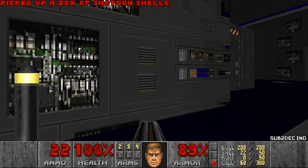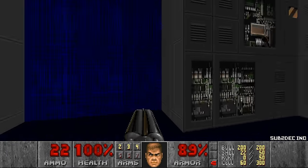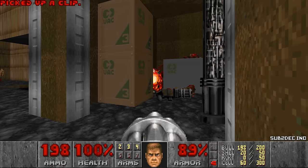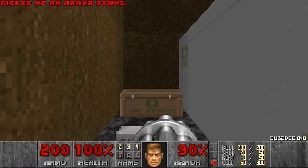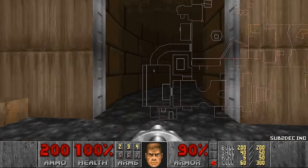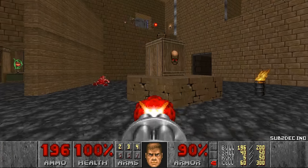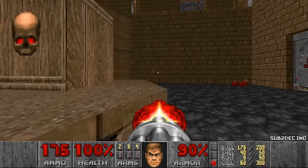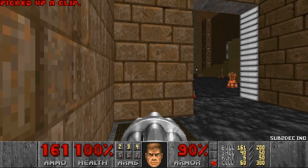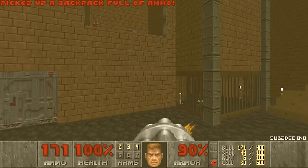A box of shells. I don't think there's anything here. Let's see a barrel — very nice. Box of shells, box of rockets, but no rocket launcher yet. I think I know how to get the backpack — I have to make a jump. Let's lower this and then jump down and grab the backpack. Yeah, just like this. There we go.